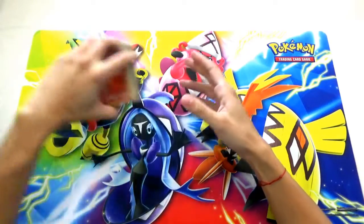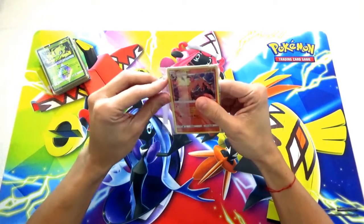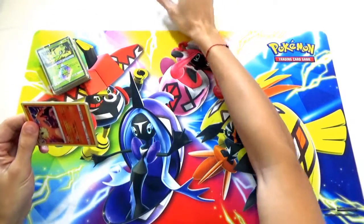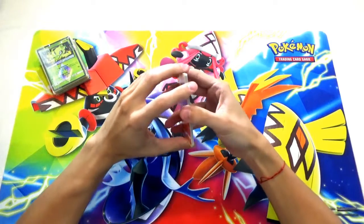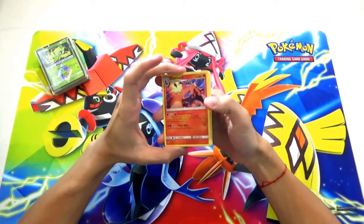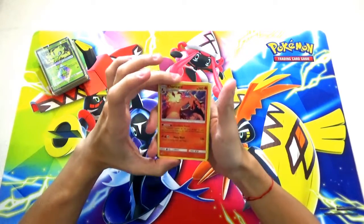Let's open up these mystery packs. So mystery pack number one — we see in the beginning we have a rare Charizard. These mystery packs I got at Supercon and they were a pretty good deal — six packs for like 20 bucks. That's why I bought these six mystery packs to see what we'll get today. So let's start up.